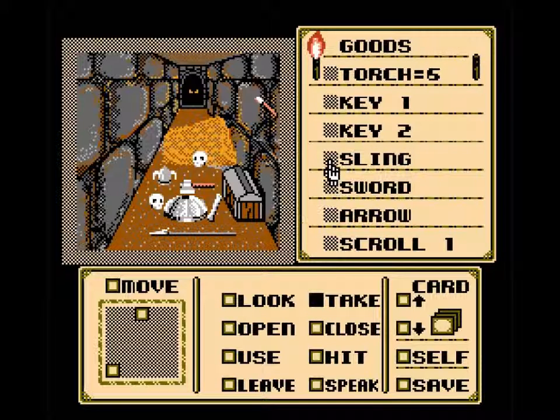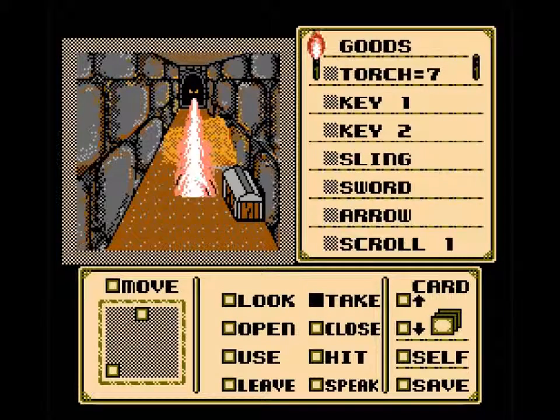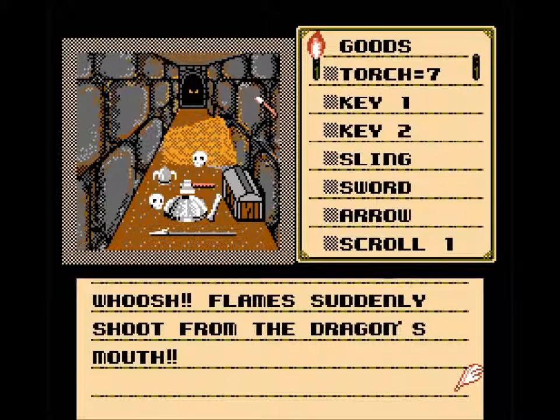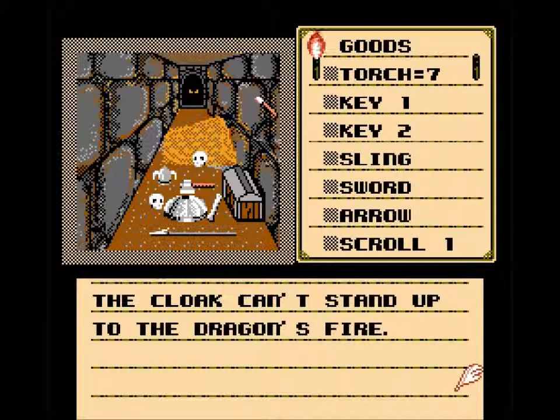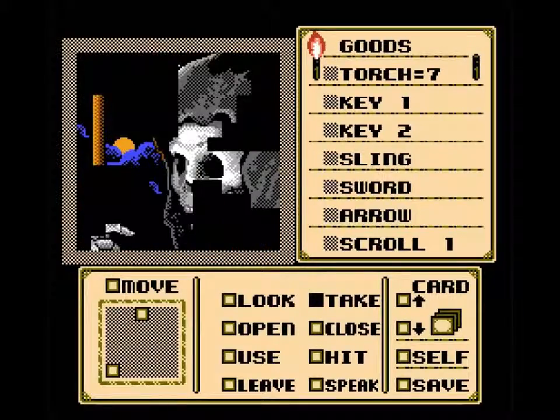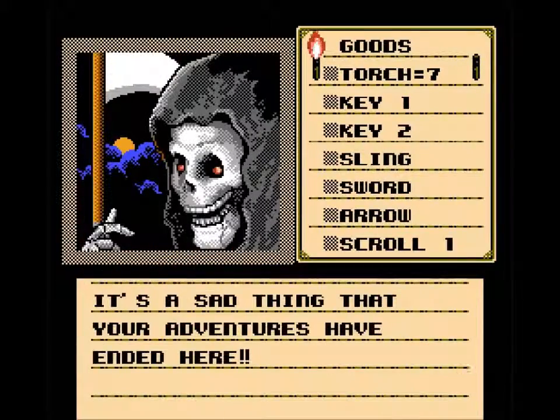Now we're gonna take this torch. A side benefit of this room is because it is so hot, you don't have to worry about your torch burning out. Flames suddenly shoot from the dragon's mouth. The cloak can't stand up to the dragon's fire. The dragon flame engulfs your body — you pay for your curiosity with your life. And you died.